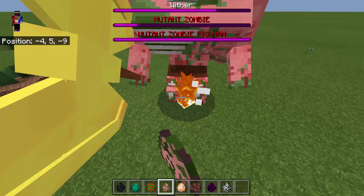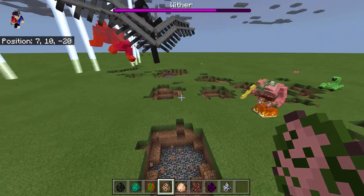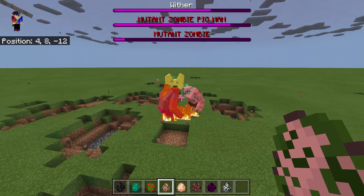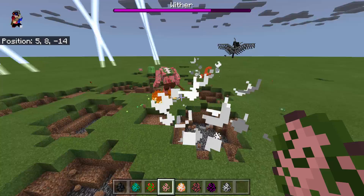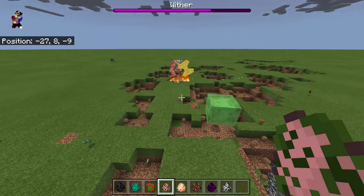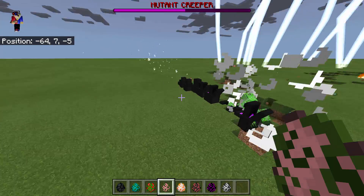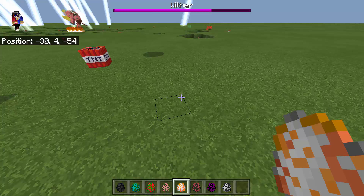Let's now spawn the Mutant Zombie Pigman. Look at the model of that Mutant Zombie Pigman! Looks like they're attacking each other. There seems to be no way that the Mutant Zombie Pigman can attack the Wither — he's just staying in place. He cannot hurt the Wither Dragon, so it's time to spawn the next mob.